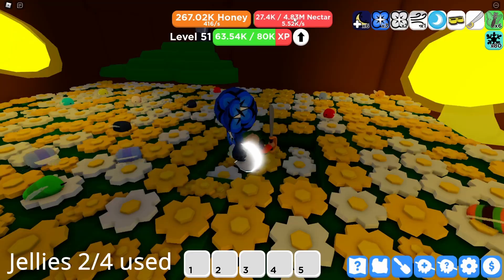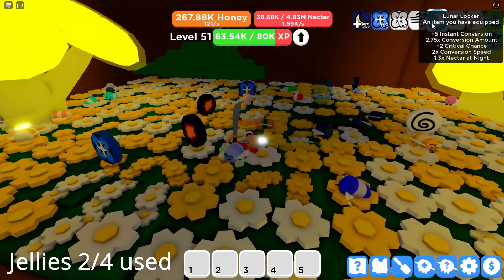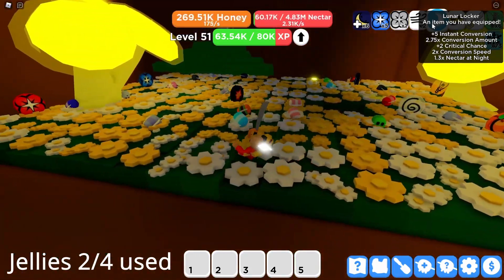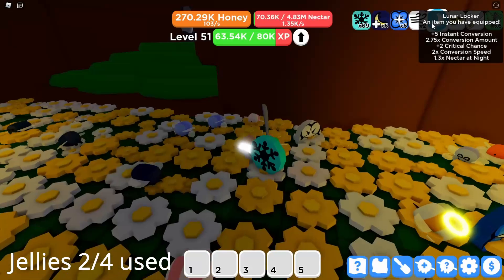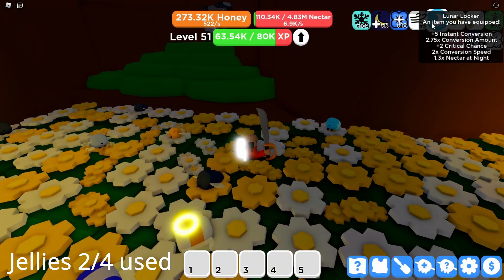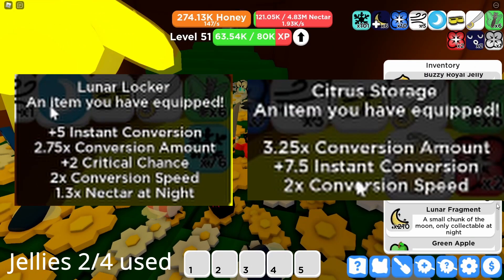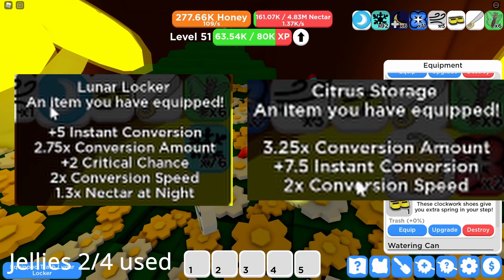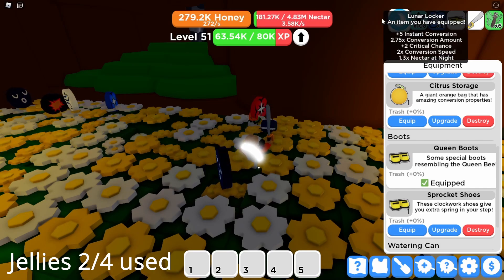I got so much with the multipliers. The lunar locker gives 5% insta conversion, 2.75 times conversion amount, 2% critical chance, 2 times conversion speed, and 1.3 times nectar at night. That is a lot better than the orange backpack I used. Comparing it to the citrus storage — the conversion amount is bigger on the citrus storage, but this thing holds a lot more and gives buffs at night.